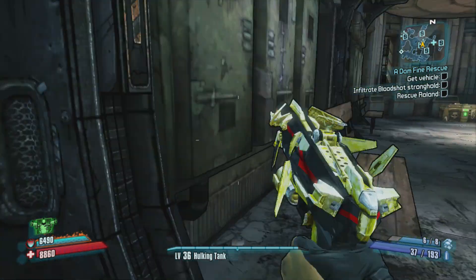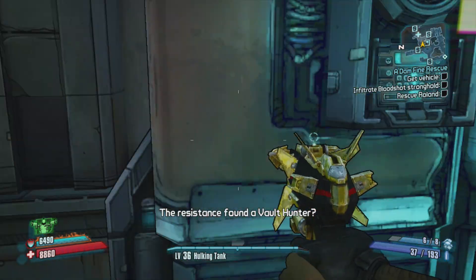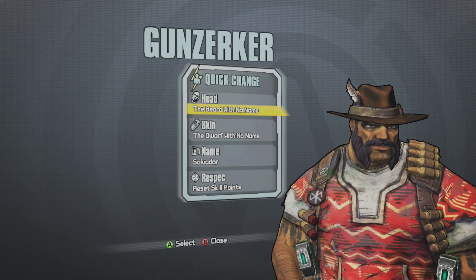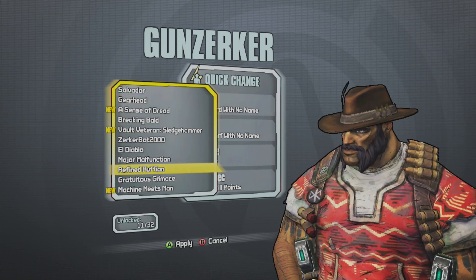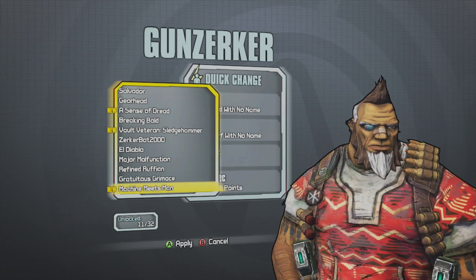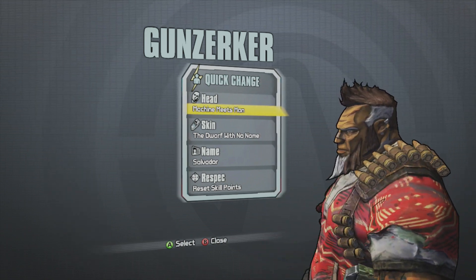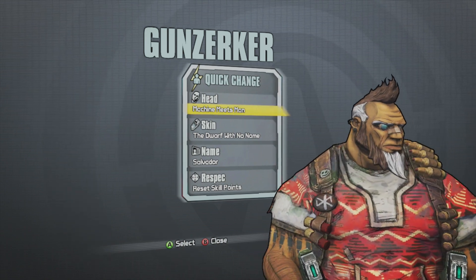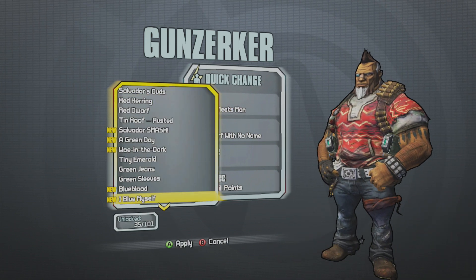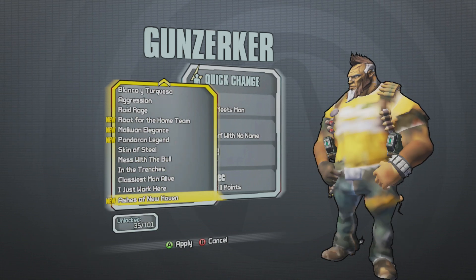We've got our last skin-in-head pack for Borderlands: The Pre-Sequel — Salvador as Wilhelm. Let's go ahead and check it out. The head is called Machine Meets Man, and what we've got here is a little bit of a gray streak in the beard and on the sides, and his eye is robotic.